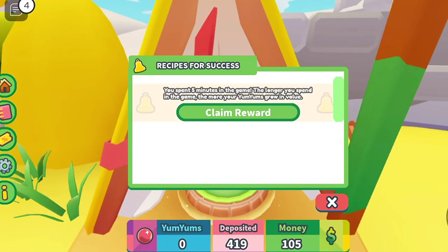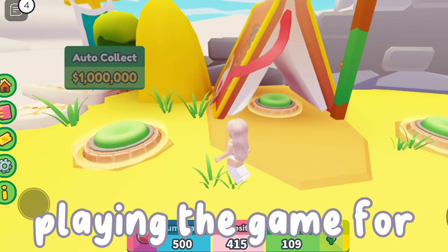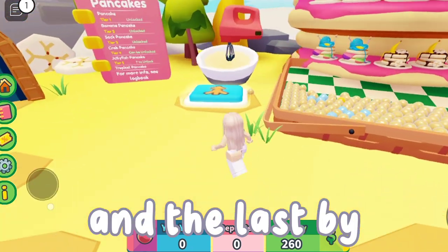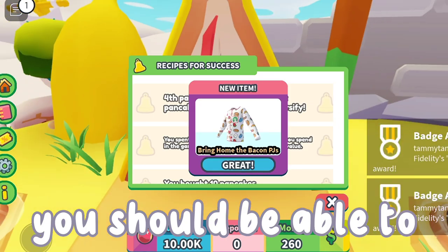You need to get 3 rewards of recipes for success. You can get one by playing the game for 5 minutes. You can get another by buying 10 pancakes at once. And the last by reaching tier 4. Once you claim the rewards, you should be able to get it.